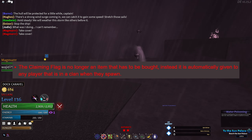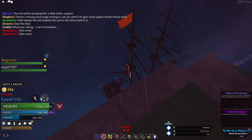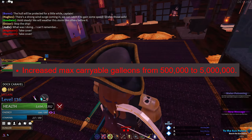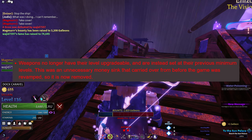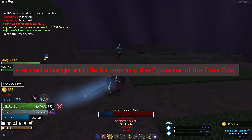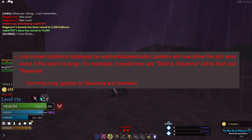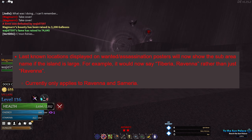The claiming flag is now automatically given to any player in a clan when they spawn in. You can now carry 5 million galleons. Weapons are no longer upgradeable and are set to their minimum level. Added a badge and title for reaching the epicenter in the dark sea.